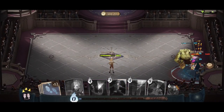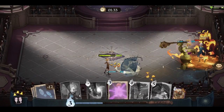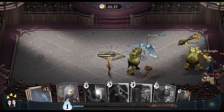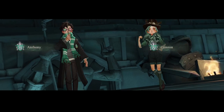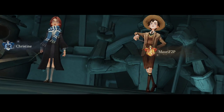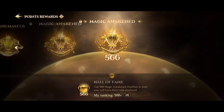Engage in classic one-on-one duels, choosing your deck strategically to climb the ranks and earn valuable rewards. Aim high and strive to achieve the coveted Magic Awakened rank. Each rank also offers milestone rewards for further progression. Team up with another player for intense two-on-two battles. You can either join forces with a friend or queue solo and be paired with a random player. The ranks and rewards structure remain the same as in the one-versus-one mode.